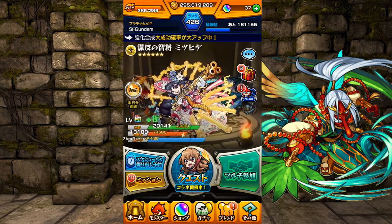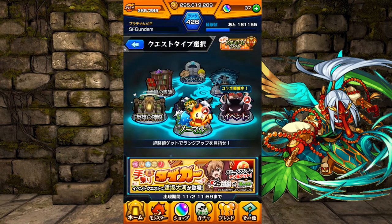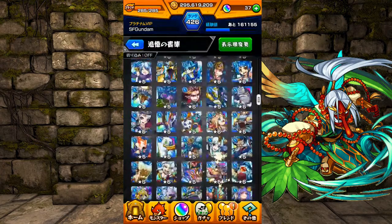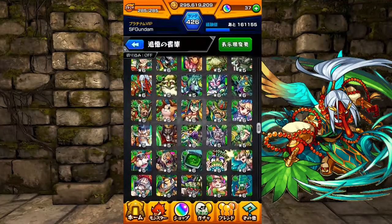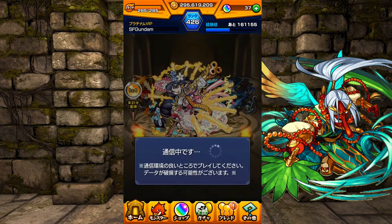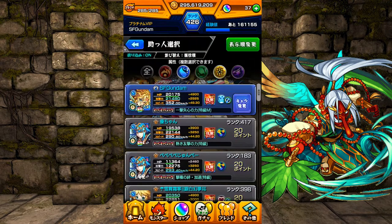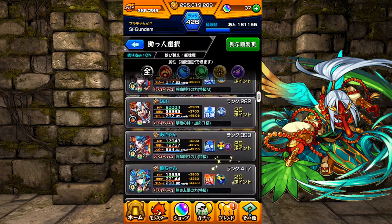I'm bringing Shaina, Vlad, and Akechi into Tengu. Tengu is a very strong monster — he has two no-abilities, which is very nice. There's not a lot of monsters with two abilities in my opinion. So, bringing them into Tengu, let's see what my friend Liz has to offer.